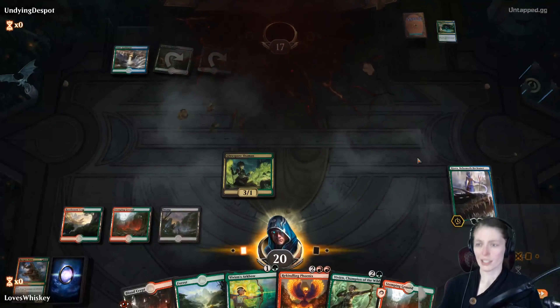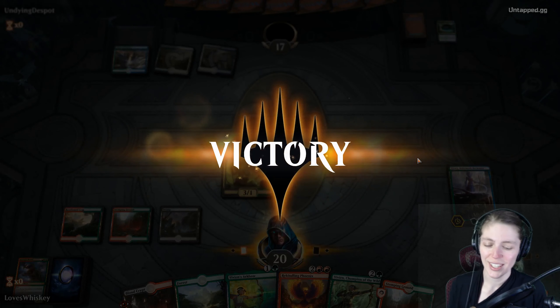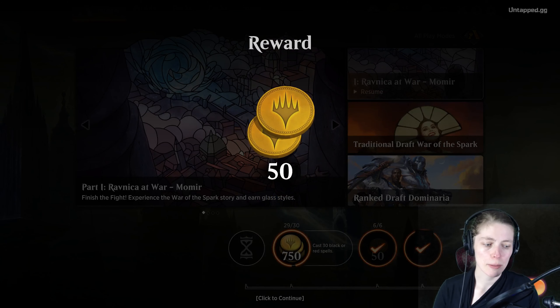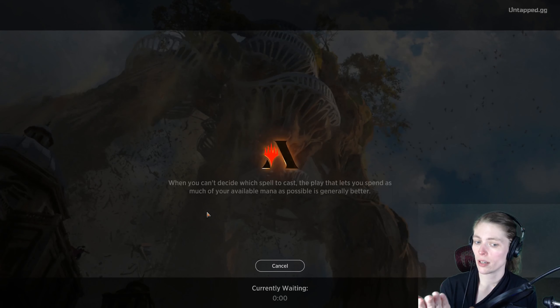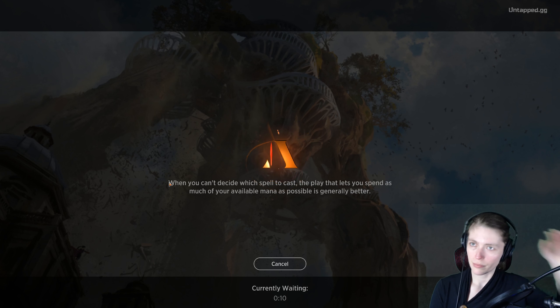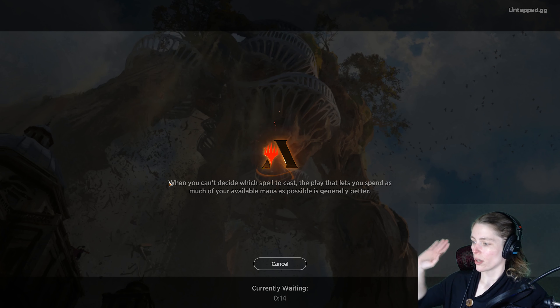Let's Vivian. We're deciding between Kiora and Vivian — let's Kiora actually, because then next turn we can put down a Blood Crypt, cast Rekindling Phoenix, and draw a card off Kiora. They're digging for lands. The bad thing about playing in the casual queue is that if your opponent doesn't draw well they just concede sometimes, which doesn't make for great videos. But that opening sequence was pretty much exactly what we want to see from our draws.